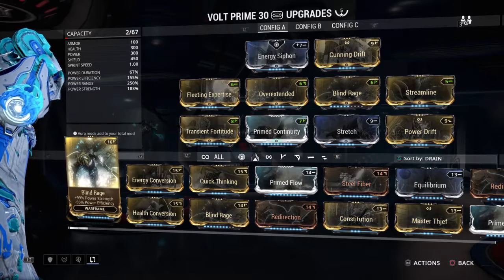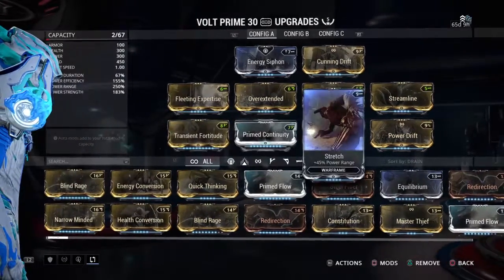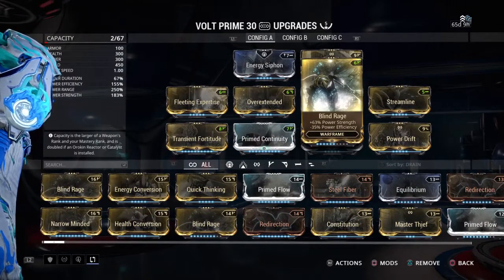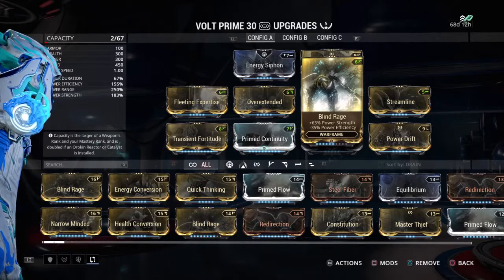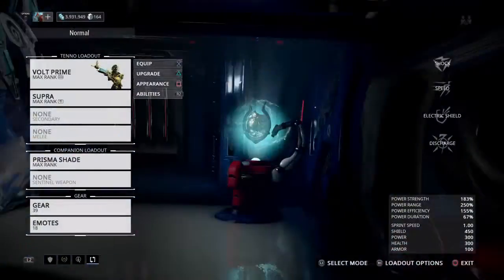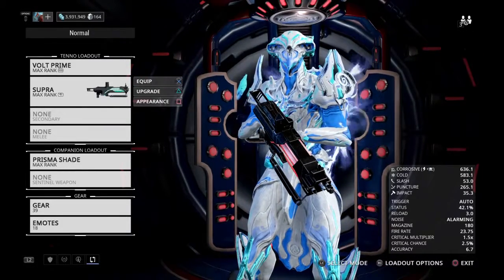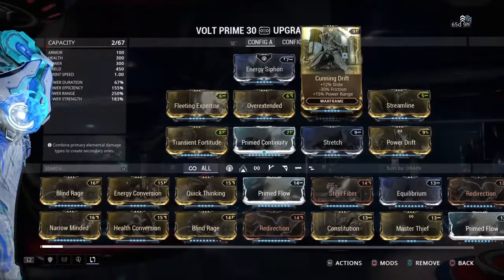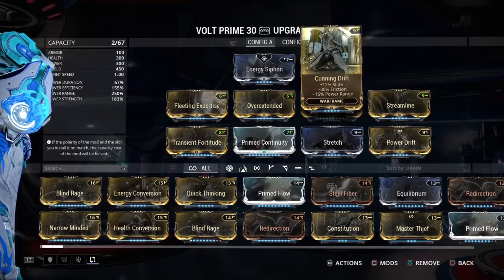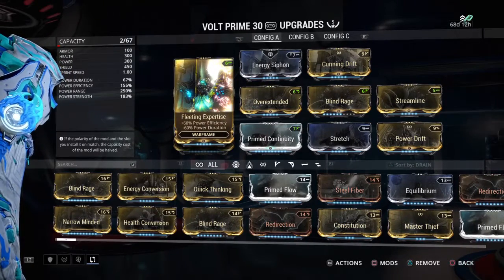Unlike a lot of my spam builds, we don't go with absolutely max efficiency on this one. We go with a rank six Blind Rage, and there are two reasons for this. One: if you have an energy-procking mod like Entropy Burst for the Supra, that restores 25% of your energy.